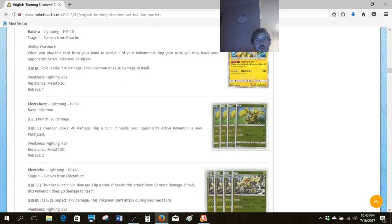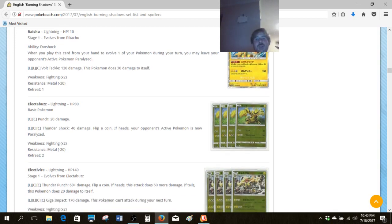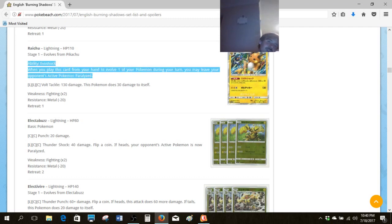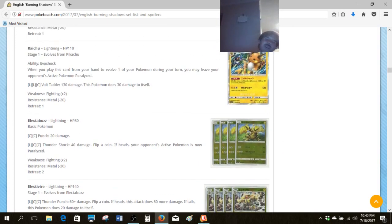Then we've got the Raichu line. Raichu's getting kind of cool because you could be running the leave-your-opponent's-active-Pokemon-paralyzed Raichu with Raichu BREAK, but unfortunately Guzma is in this set. We will get into gory detail about how good Guzma is, but I'm a little worried that what would be a very good ability is kind of nerfed by that. With this mediocre attack and not really much else, I don't know how good it will be.